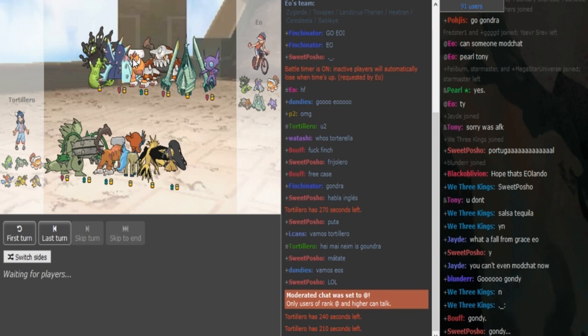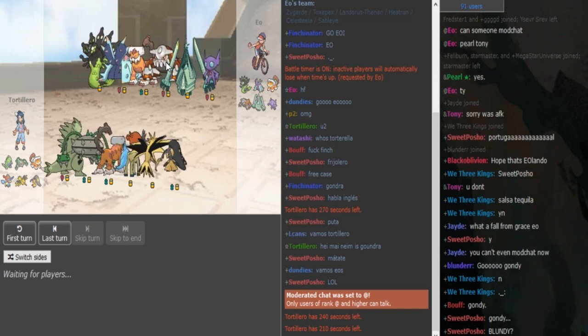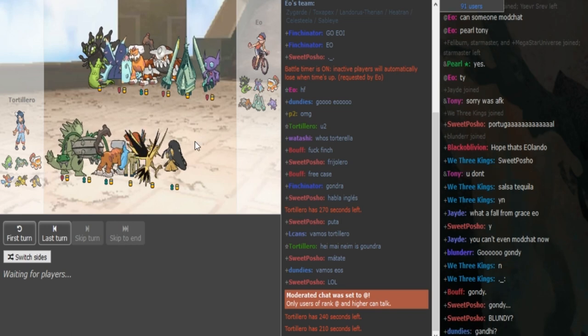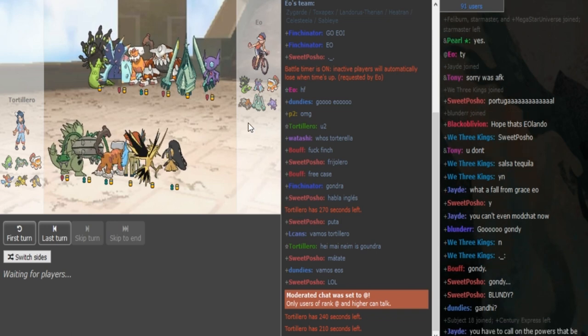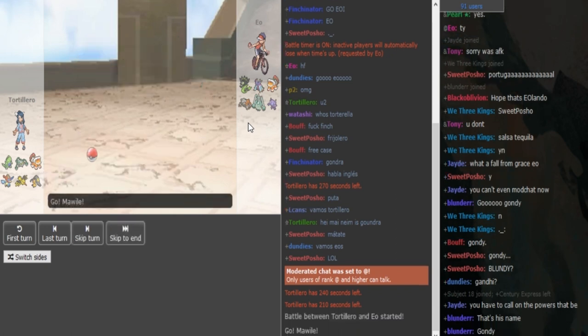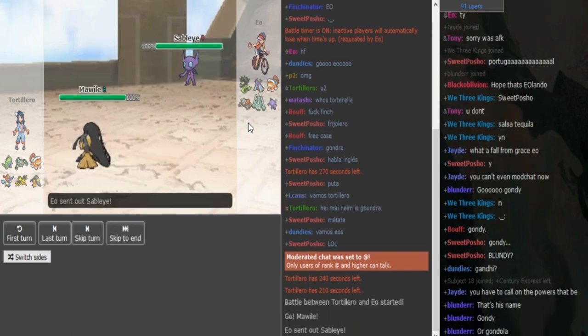He has to be HP Ice Defensive, so the Heatran could definitely be some sort of offensive. But the Lando has to be defensive. They're taking quite the time here to pick the lead — I assume they're gonna lead Mawile versus Sableye.